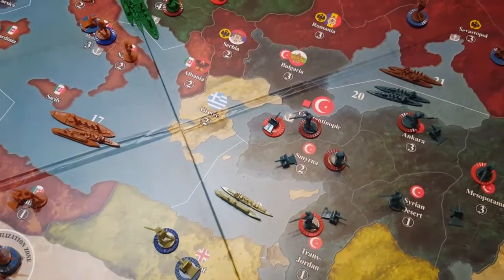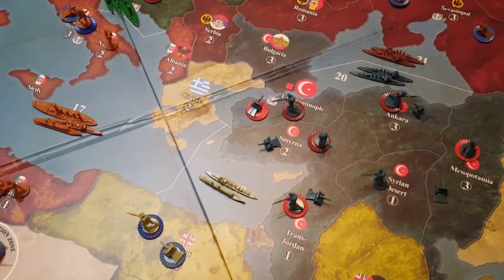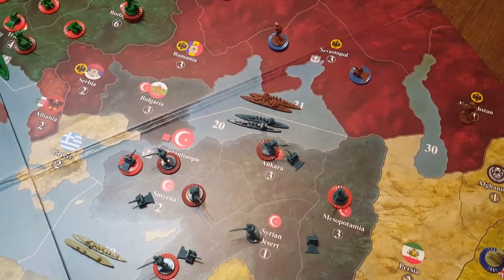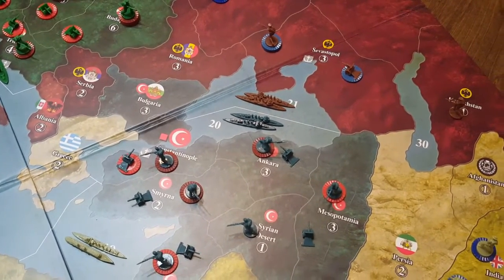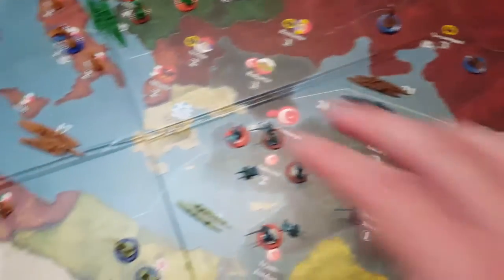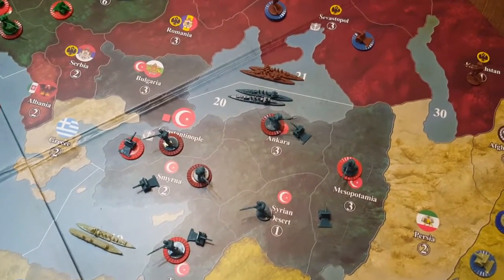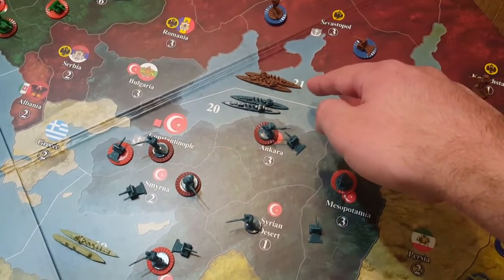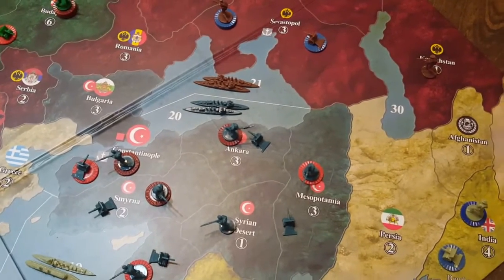If the other allies — you talk to Italy and France especially, maybe England would get in on it, but they're probably the least likely — about trying to take out the Ottoman fleet, either before the Ottomans' second turn, you might attack with your navy here because you know other allied ships are going to be coming in. If that isn't going to happen, then you're probably better off leaving your navy here just to defend, because you've got sea mines if they try to attack, but they've got sea mines if you try to attack, so really the defender has the advantage in that situation.